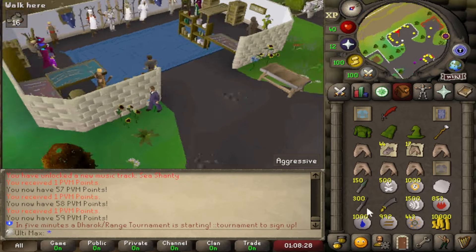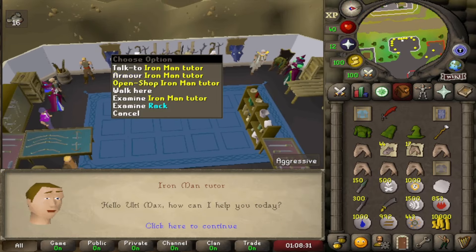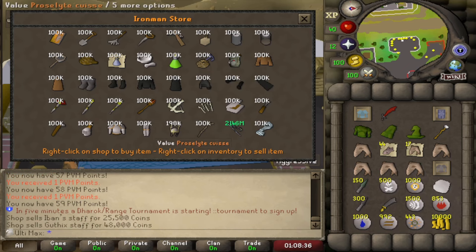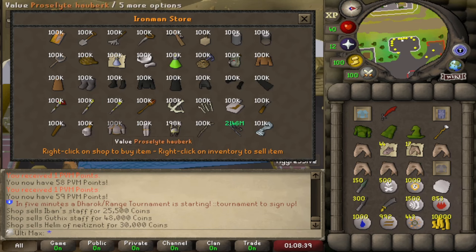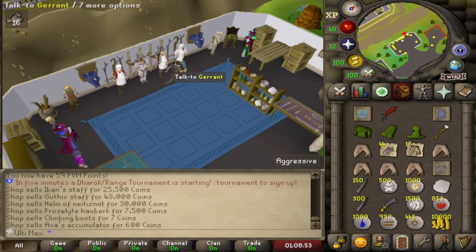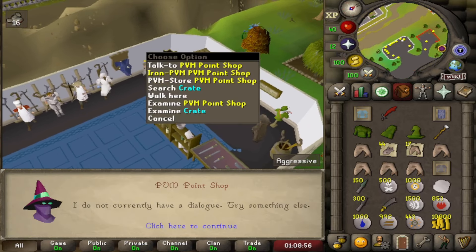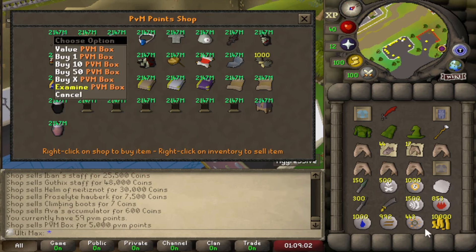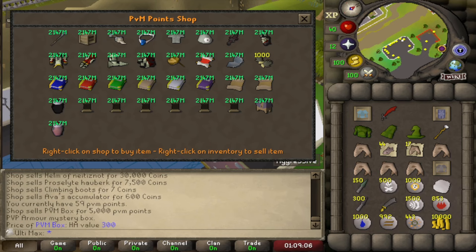Before we wrap up, I wanted to just check all the shops - I didn't actually check these properly yet. With the Iron Man shop, I can get the god stars, Elysian spirit shield, and proselyte for prayer. Also get climbing boots and Ava's, which is really nice - none of these are locked behind anything. There is also an Iron-specific PVM point shop. PVM boxes could be really good but they're 5,000 each. You do actually get PVM points from literally every single monster - even low level Slayer tasks you still get one point, which is really nice.